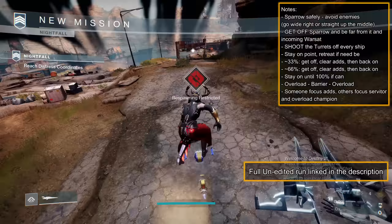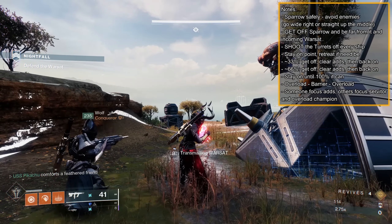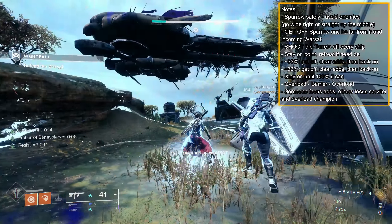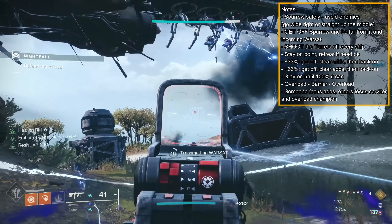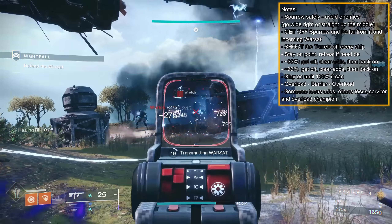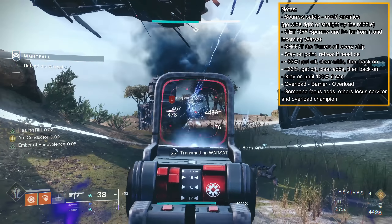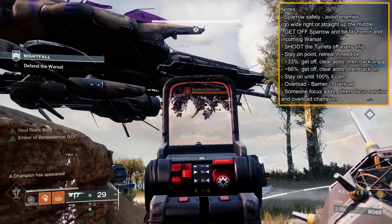Shoot the turrets off the incoming ship. Team shooting with primaries should destroy them quickly; you just don't want the turrets still up on any ship when they get close, because they will one-shot you. Group up, stay on point, and watch for the waves of Fallen. Be careful of the Invis Marauders and Lord of Wolves Dregs rushing and flanking you. If you have a Risk Runner user, try to get shot but don't die, and then unleash Chain Lightning. Your goal is to clear adds and stay on site until progress is at 33%; at that point, everyone gets off the Warsat.